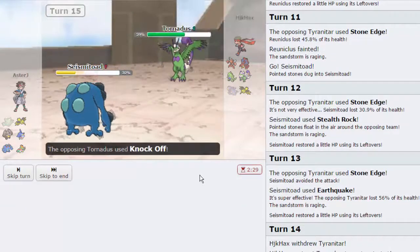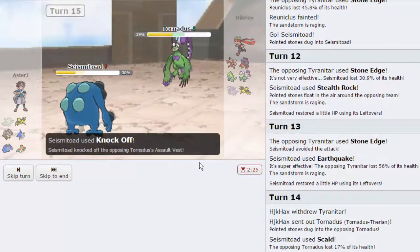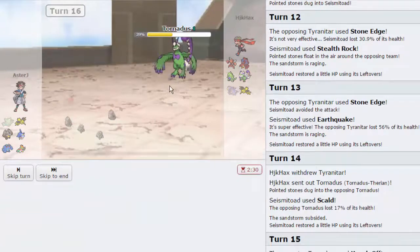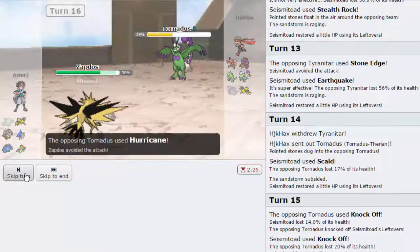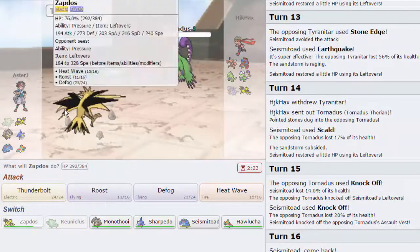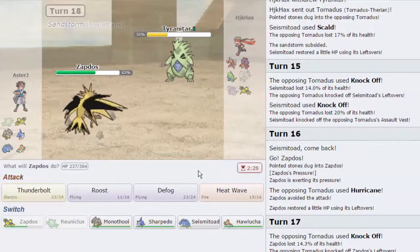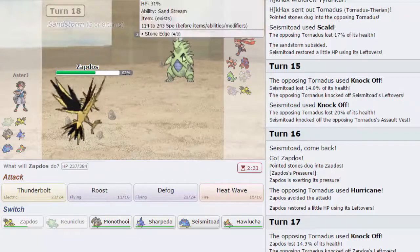I'm gonna go for Knock Off. He's gonna go for a Knock Off of his own, and he's not Life Orb — so he's probably Assault Vest. I can see a Hurricane coming, so I might want to switch out into Zapdos. We go out into Zapdos, he probably goes for a Hurricane — there it is, it misses unfortunately for him. If he's Banded T-Tar he might be max speed. I'm gonna go for T-Bolt. He goes for Knock Off to get rid of my Leftovers, and we knock out his Tornadus. T-Tar comes right back in. We're at 29.5% with Seismitoad, so we do not live.